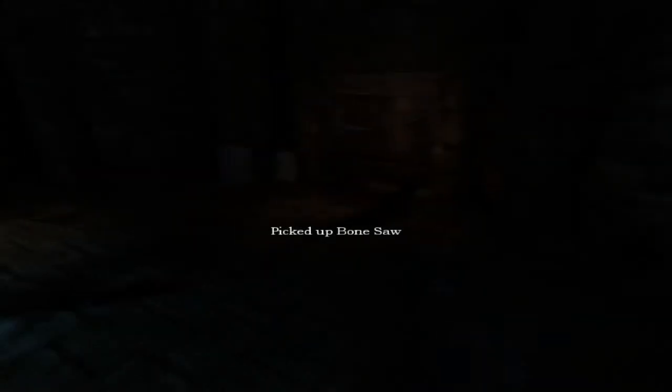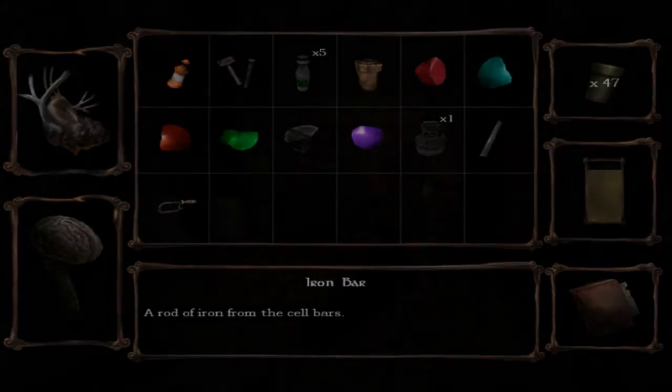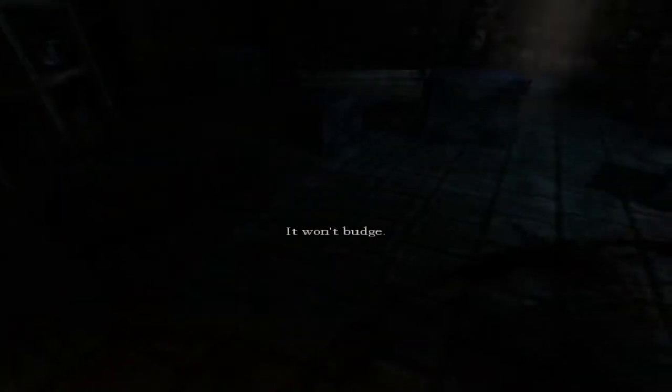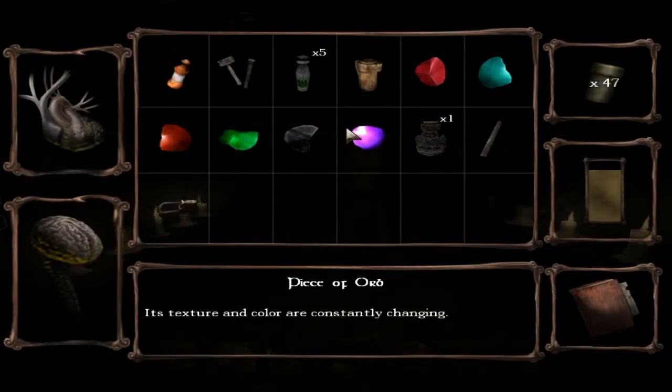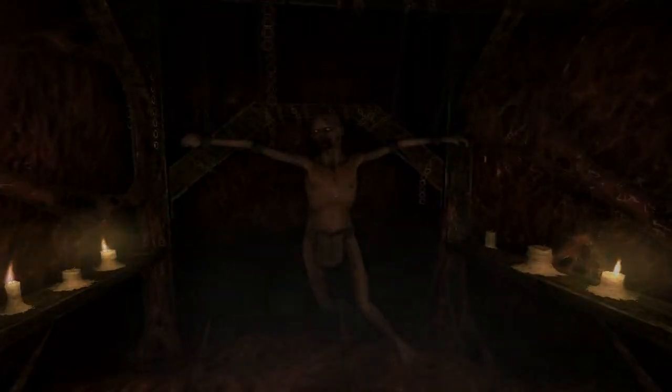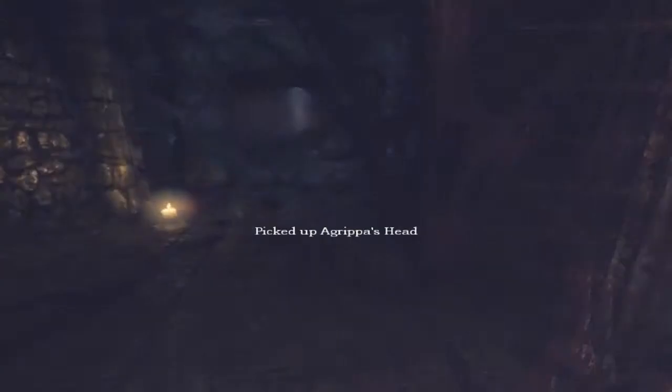Oh shit, we're supposed to have a saw? There's a giant hole in the wall to the left — maybe we have to get a saw in here. I see something in there. I see a door but not a saw. I found a bone saw — it's on the shelf right next to it. Bone saw is ready. Alright, let's cut his fucking head off. You should hurry down here, no time for sitting around. Are you cutting the head? Yep. Got a grip of the head.